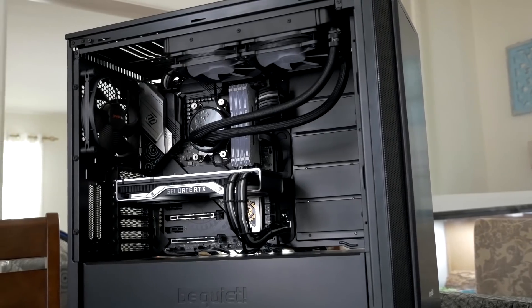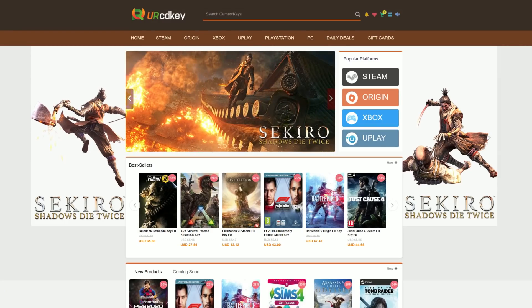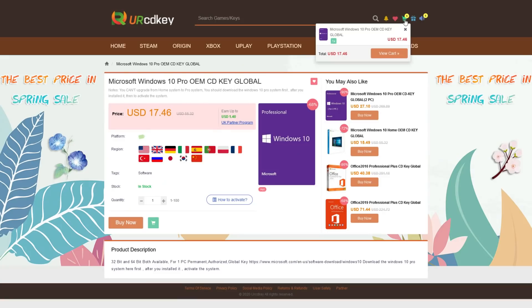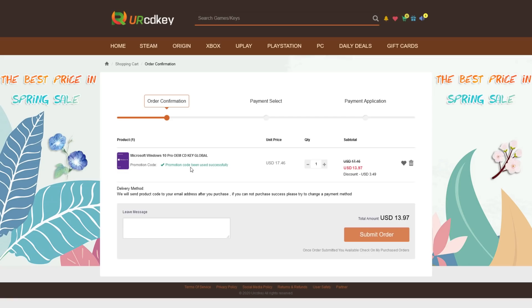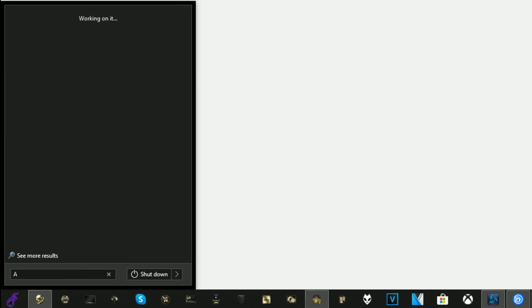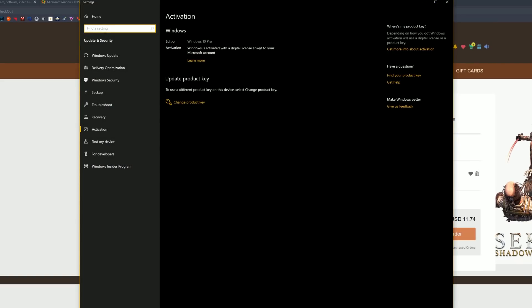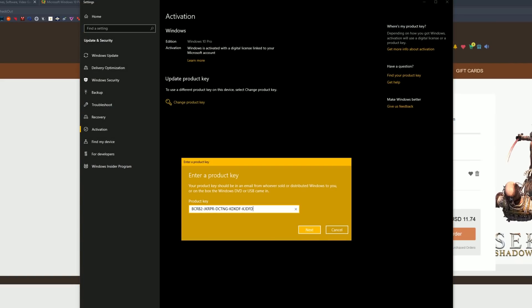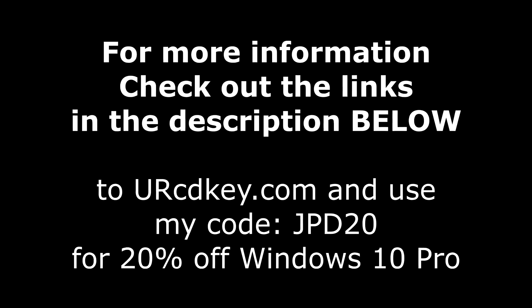Did you just finish building a sweet gaming rig only to have this happen to you? Not to worry, because your CD key has you covered with Windows 10 Pro licenses for under $18. If you head over there right now, you can save 20% off with my code JPD20 at checkout. You'll receive your key within seconds, then just click the Start button and type Activate to find the Windows activation screen and paste your code in. For more info as well as that coupon code, check out the links in the description below.